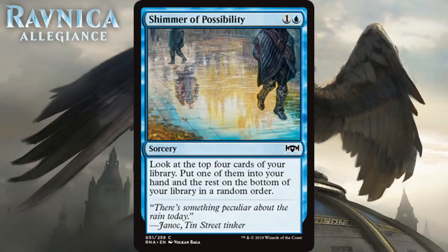Next up we have Shimmer of Possibility, which for one generic and a blue is a common sorcery. Look at the top four cards of your library, put one into your hand and the rest on the bottom in a random order. Card selection is nice, but this kind of card that only sifts through your deck is almost always the 23rd card and gets cut a lot. It doesn't give you any card advantage — just minor card selection, which a lot of times in limited isn't worth it, especially at sorcery speed in a format without a spells payoff theme. That means it's a D.